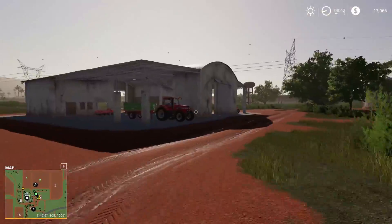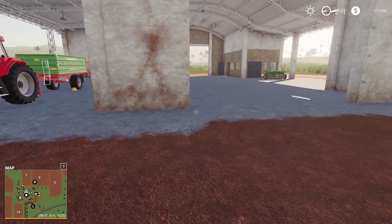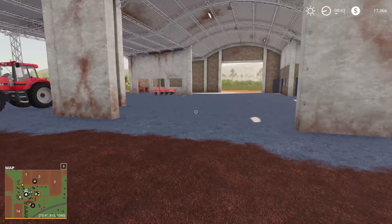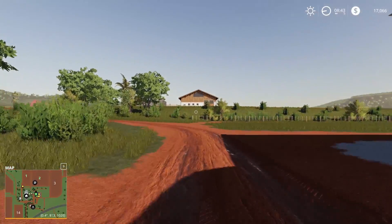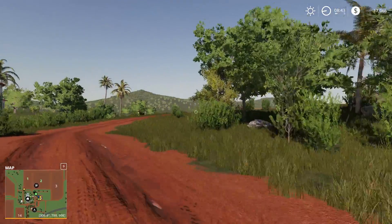We're starting this farm on the new farmer level — the easiest level — because I didn't want the whole area to be barren. Estancia La Pacho is a really beautiful map and I really wanted to enjoy it to the fullest. I didn't edit any money in; we're starting as it is. I took a 25,000 euro loan so we can buy the cow yard and we're gonna start from here.